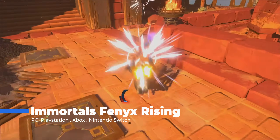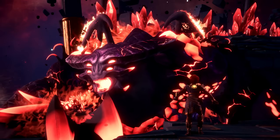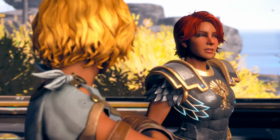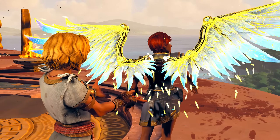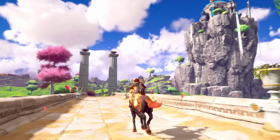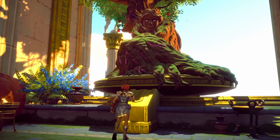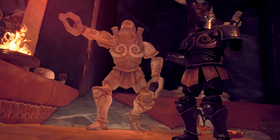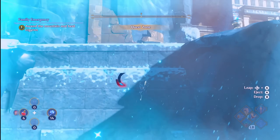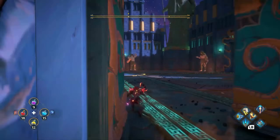Immortals Fenyx Rising is like a breath of fresh air in the open world genre. It takes the familiar elements from games like Breath of the Wild — exploration, puzzles, and freedom — and wraps them in a vibrant world inspired by Greek mythology. You play as Fenyx, a mortal thrust into a journey to save the gods from the powerful titan Typhon. The world of the Golden Isle is stunning, divided into several regions each themed around a specific god like Ares or Athena. Every area offers a blend of platforming challenges, puzzles, and combat encounters. You'll climb cliffs, glide across open skies, and solve environmental puzzles in shrines called Vaults of Tartaros, each rewarding you with new abilities or upgrades.